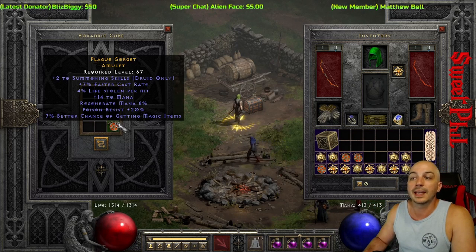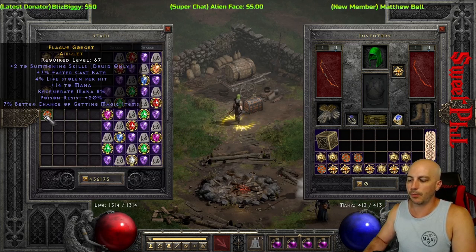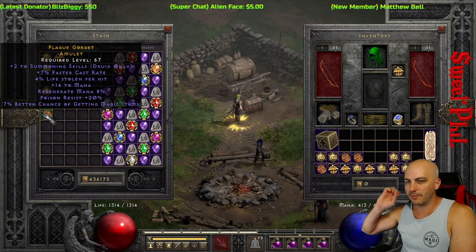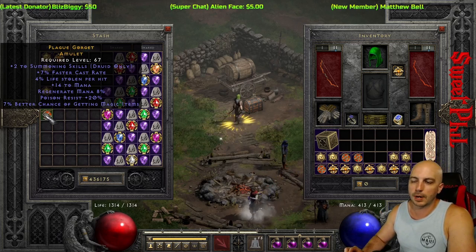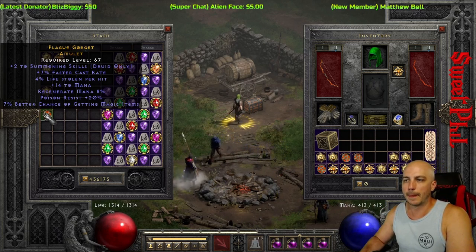Here's a summoning one — I do have a decent summoning one already. This one's got a little magic find, and the poison res is actually important because the poison damage in some places can be pretty wicked. It seems more wicked nowadays than it used to be. It's just a 7 FCR so it's kind of right in the mid-range for that 5 to 10 standard roll.